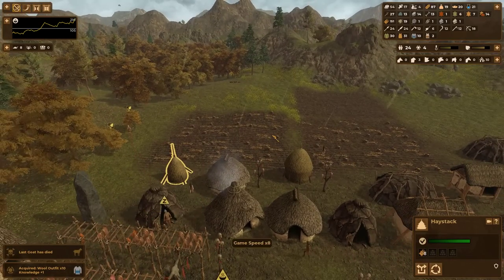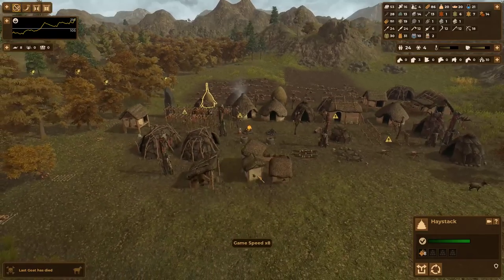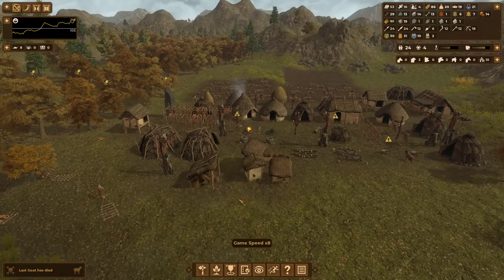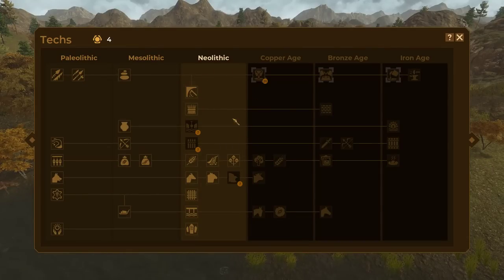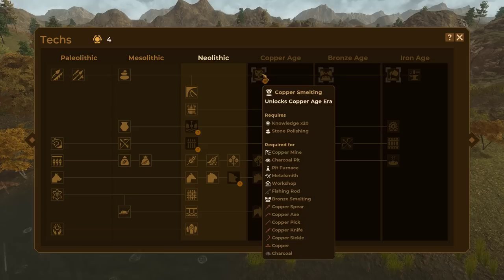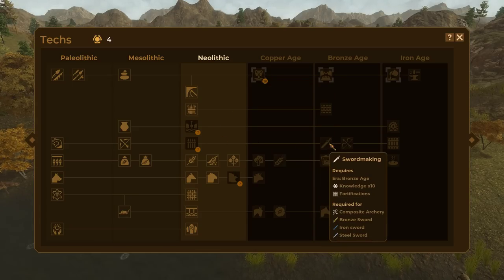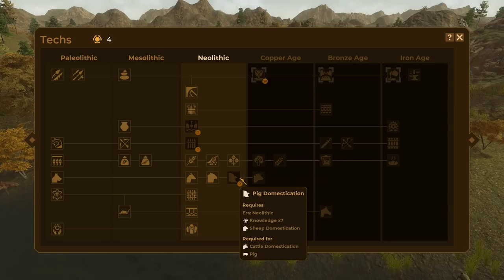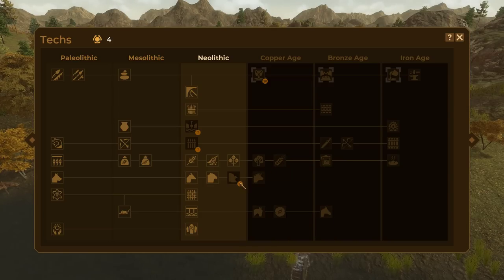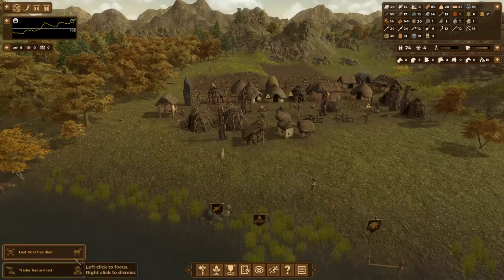The haystacks are getting nice and full. Now is the push for the last of the research in Neolithic before I go copper. It is possible to just jump straight into copper if you wanted to, but I have a feeling you don't want to skip over some things. Pig domestication, for instance, isn't all that necessary — not immediately.